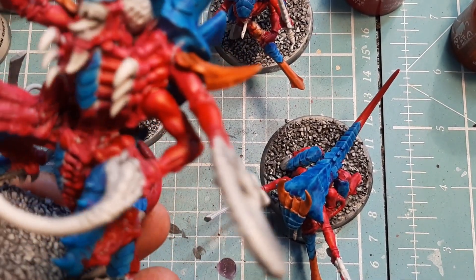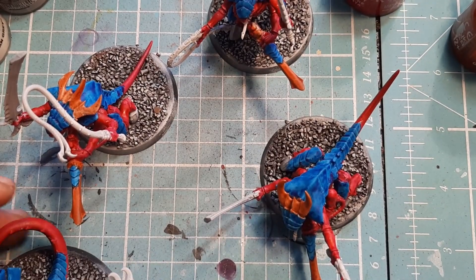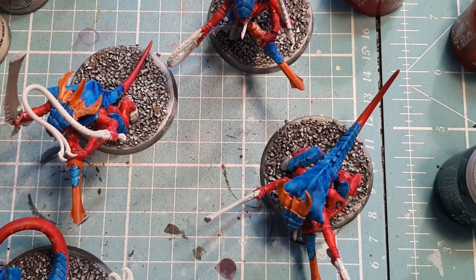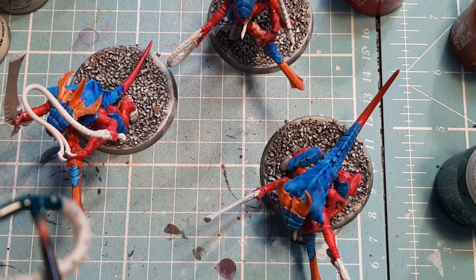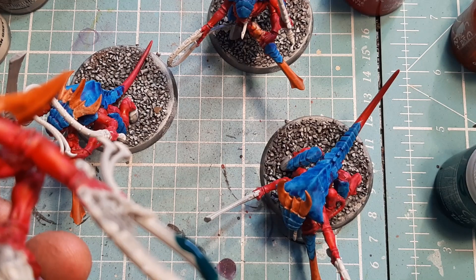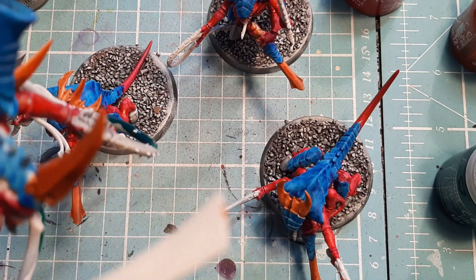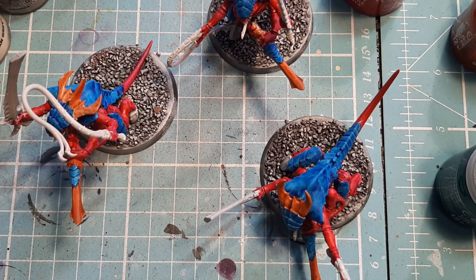Now I'm going to come in with some Eldar Emerald and pick out a few interesting parts. On the Hive Tyrant I'm going to pick out the lash whips, the chin piece, his little psychic pouch on the back, and his bone sword. On the Warriors I'll do their bone swords, their whips, and their tongues. I'm going to crack on with those and come back to you.